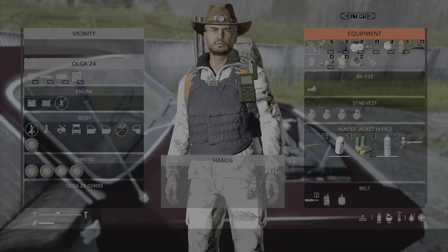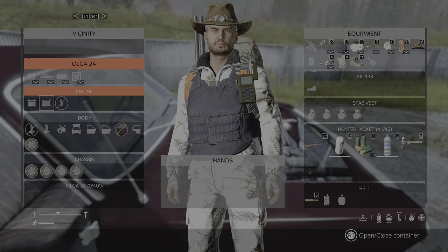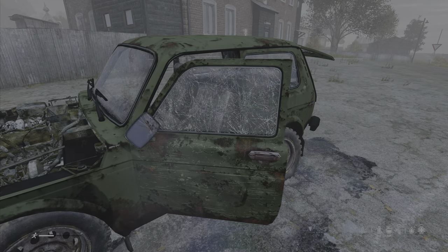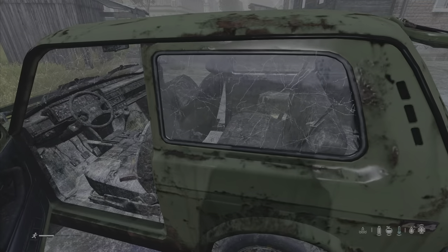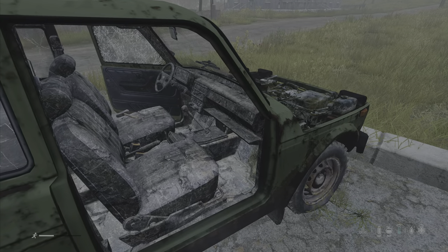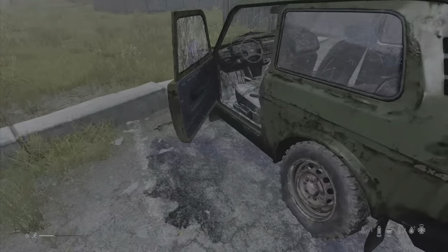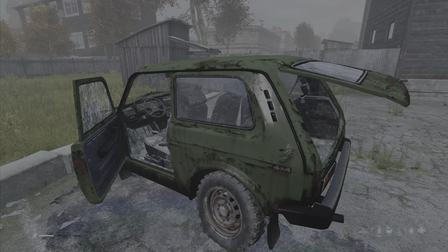If we can find only two more things — one battery and one radiator — this car would be fit to drive. This, by contrast, is a total wreck. There is nothing usable or salvageable on this vehicle. When I click on the inventory I get nothing; there is nothing in the vicinity other than the hammer sitting there, which I'd need to be over here to access. This is a total wreck and of no use whatsoever.